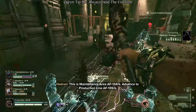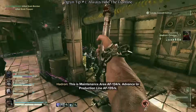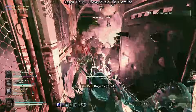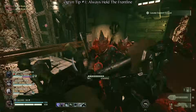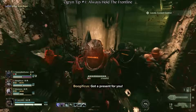Boasting a larger health pool, higher stagger power, and innate damage reduction, there is no better character to hold a frontline than the Ogryn. If you're playing Ogryn, you should aim to be in the frontlines as often as possible even if you're using a ranged build, as you won't only maximize your damage potential, but you'll also give your team breathing room to move up and support you.